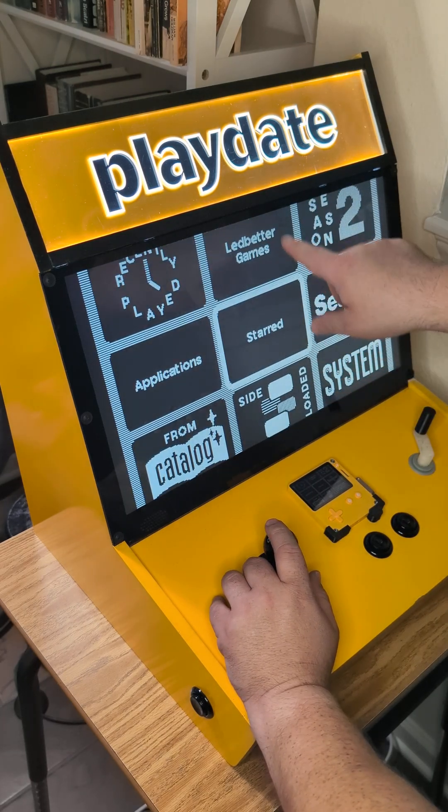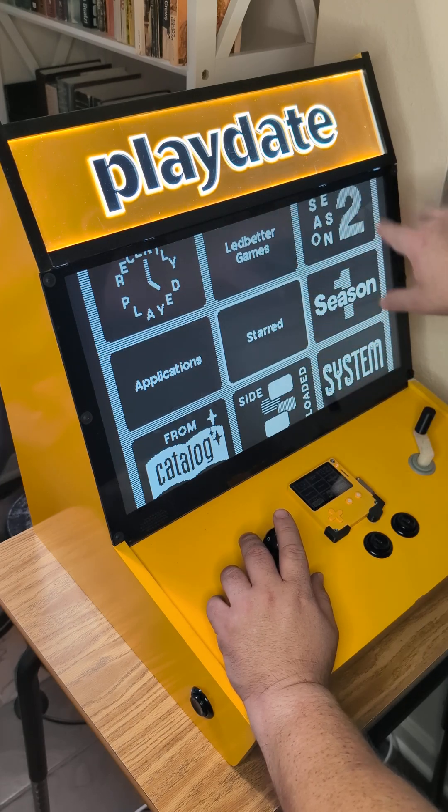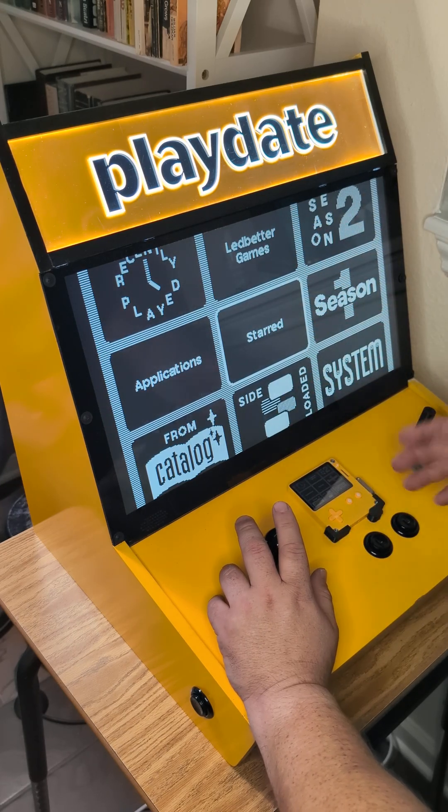Now, in the past I had created my own folders, and they show up here just in black and just named. There's no associated art because I made those years ago.